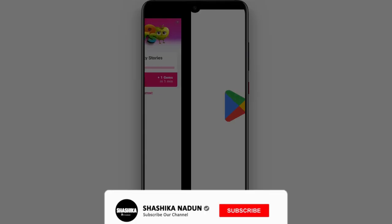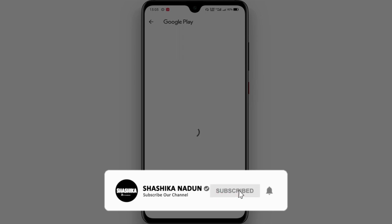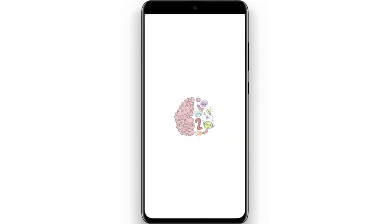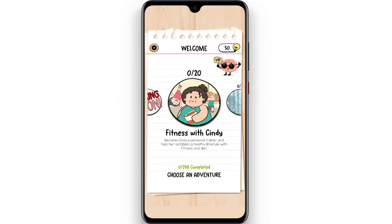Then you can open it to play. Next, please click the install button. If you want to play, you can see the app to install. Then you can open the app. You can use the app to open the app — ready to install. If you want to open the app, you can open it.